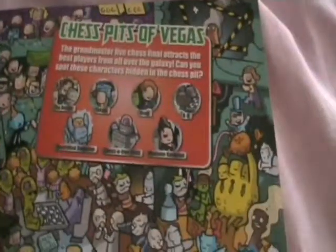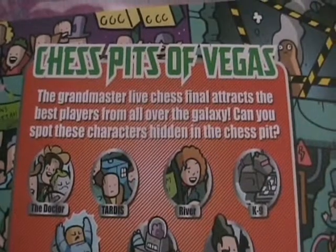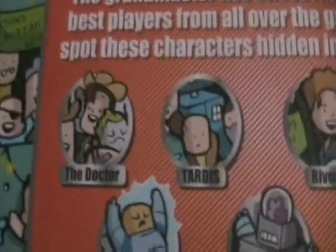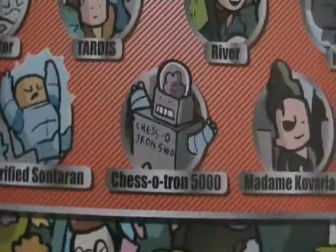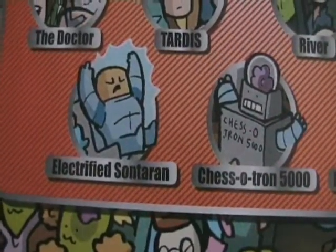Then there's the Where's the Doctor, Where's Wally-style spread, and it's the Chess Pits of Vegas. The Grandmaster live chess final attracts the best players from all over the galaxy. Can you spot these characters hidden in the Chess Pit? They've got the Doctor, the TARDIS, River, K9, Kvorian, Chessotron 5000, and an Electrified Sontaran.